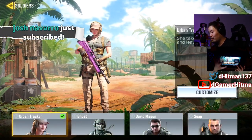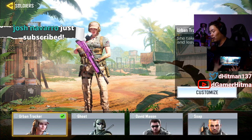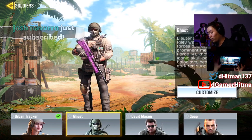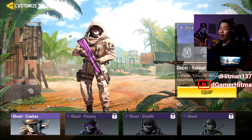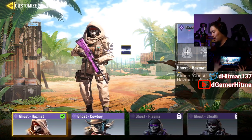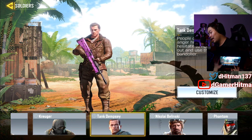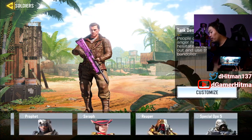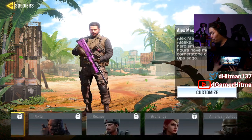I want to show you guys some of the cooler stuff available — it's literally the skins and how they work. For example, if you want Urban Tracker you can click on her and customize or equip. Ghost works the same way, but Ghost will have multiple skin attachments — rather than going one at a time, you have to have them all attached. For example, Ghost Bang — this is going to be the character I have. David Mason, Kruger...